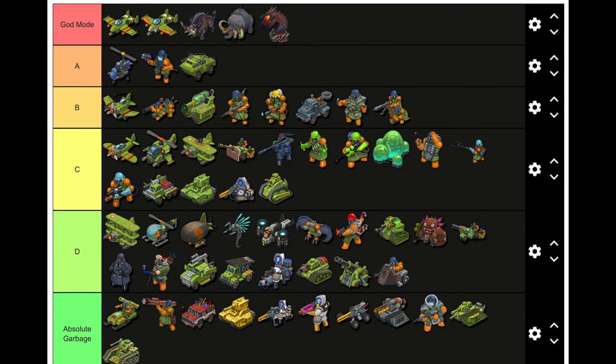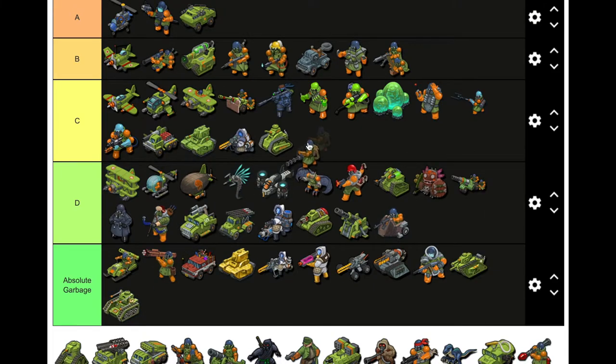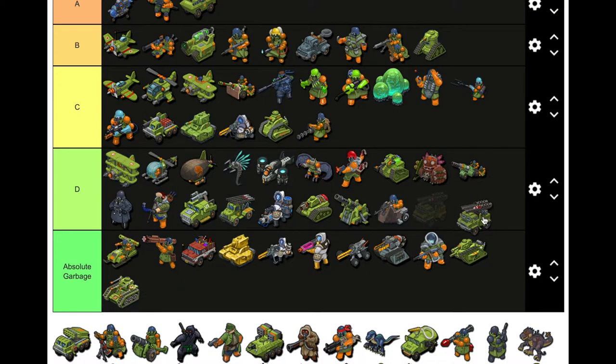Gunner — the mini gunner, definitely C. That ability to shoot across all rows is really good, kind of like a hero unit. Mini Tank — definitely B. They're strong, very strong. This other thing — something Storm — I don't know what it is. I'll put it D; if I don't know what you are, you probably weren't important. The next one is a checkerboard hit — I'll put it C, lower level vehicle.